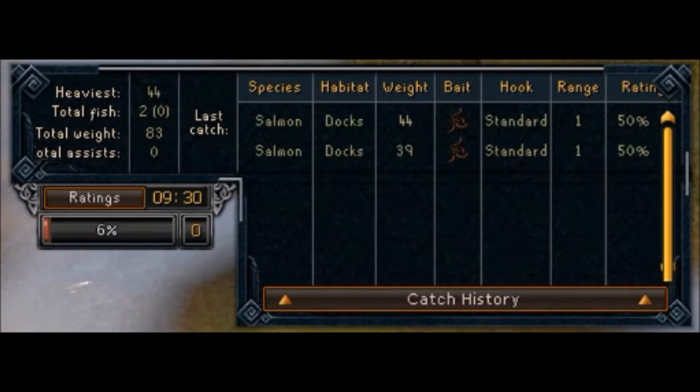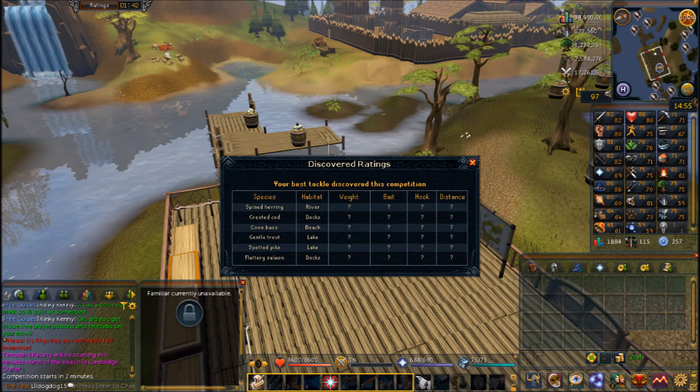Before the game starts, you'll see a timer in the top left and a 'Ratings' button. Once the competition has begun, ratings tells you the weight of fish and the best bait, hook, and distance for each one. Before the game starts, its main use is seeing how many fish are at each location so you can prioritize. For example, if there are two fish at the docks and two at the lake, you can knock out four fish in just two spots and then coast through the rest.